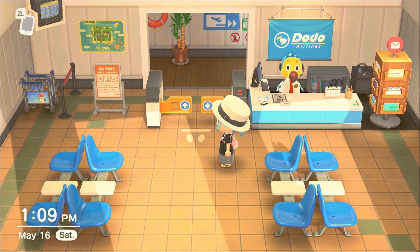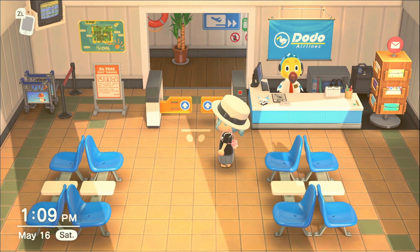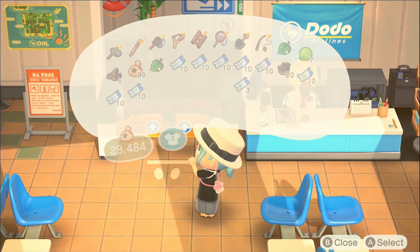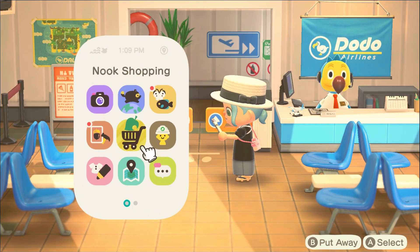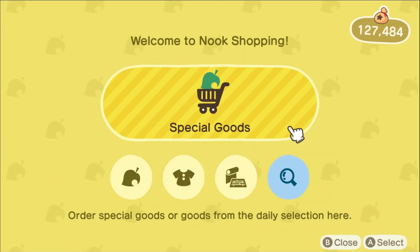What I'm going to do is catalog these items from other players. Essentially what that means is I'm going to go to someone else's island who already has the items, I'm going to pocket them — meaning I'm going to put them in my inventory — and once I do that I'm going to drop them. By having possession of those items in my inventory, it's actually going to let me purchase them in my Nook Shopping app.